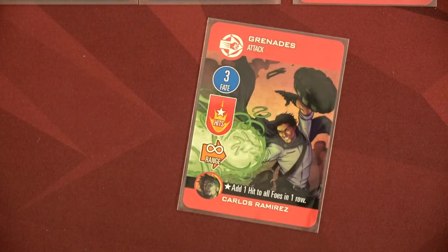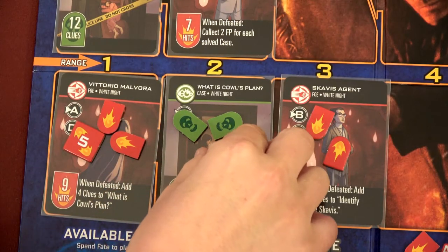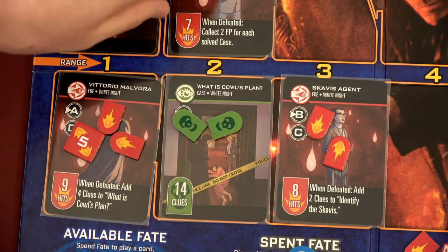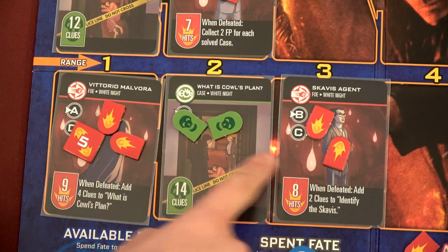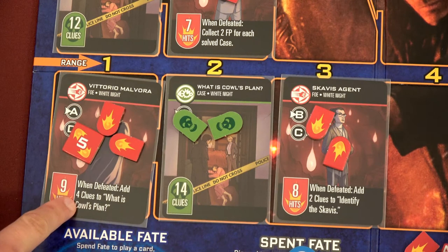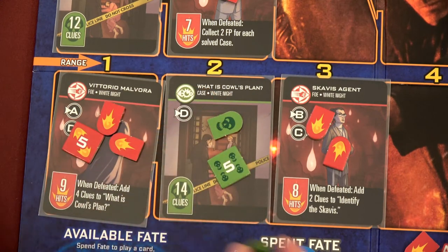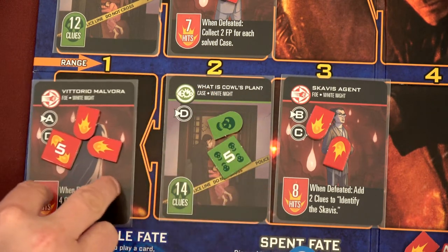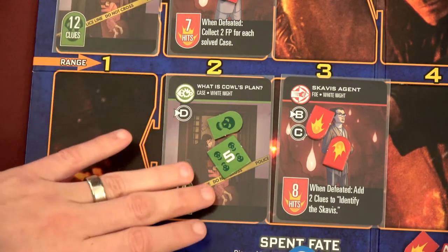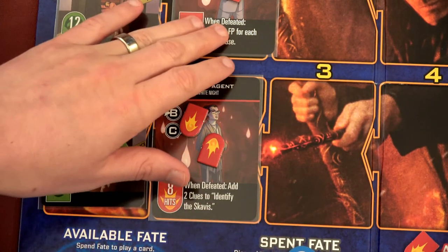When discarding for fate points, Carlos may remove one clue from one case to add two hits to the foe with the most hit tokens. I'm actually going to use that this time. Three fate is great, then we remove one clue from here and add two hits to Vittorio Malvora — he has seven hits, most of any foe. That makes him nine total, takes him out. Since he's defeated we add four clues to cowl's plan — we gained three net clues doing that. But we're still not halfway on what's cowl's plan, which needs fourteen clues total.